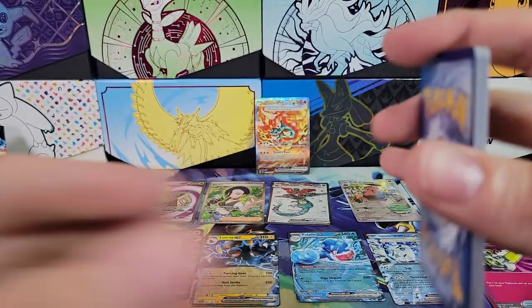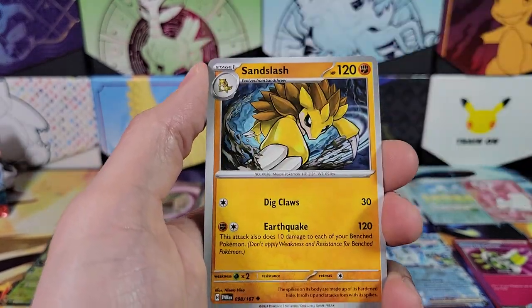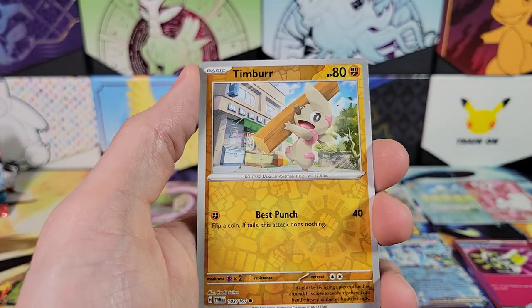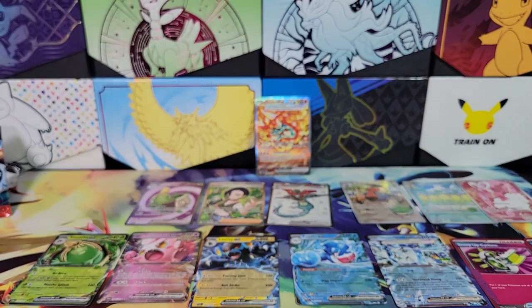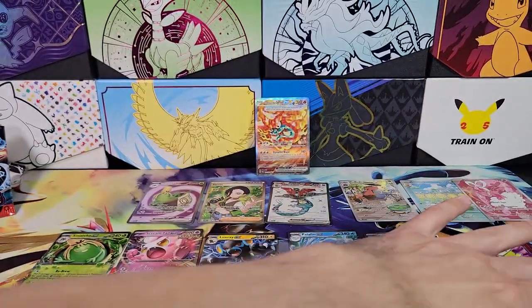Can we get a reverse Grookey? I'll even count that as a personal hit. Ducklet, Nine Tails, Sand Slash, Lucian, Reverse handheld fan, Timber, and Chandelure. So that was our box. Let's count up the hits: 1, 2, 3, 4, 5, 6, 7, 8, 9, 10, 11 — 12 hits!